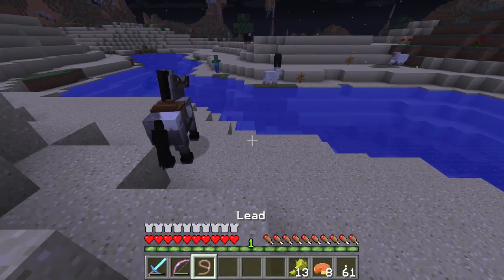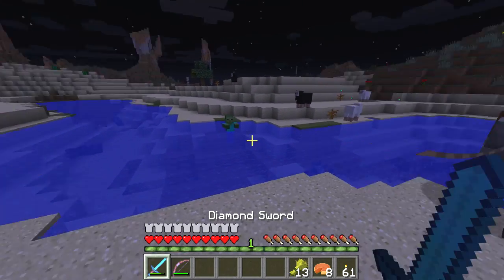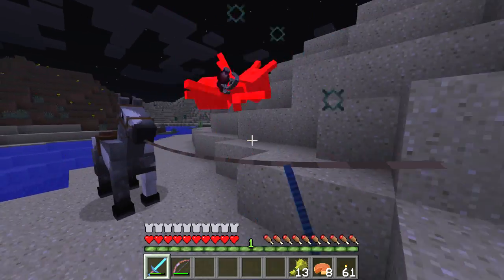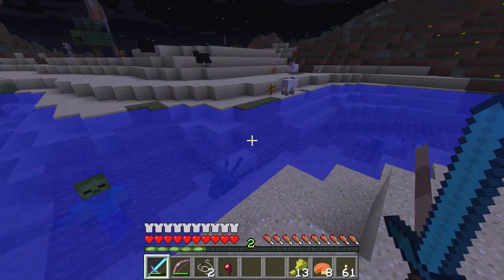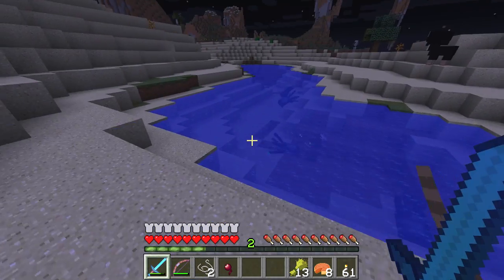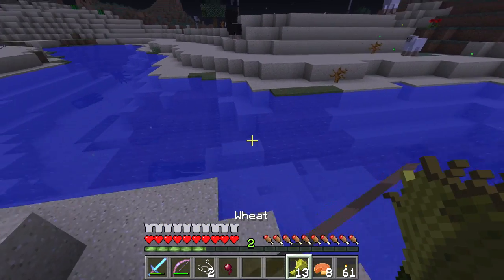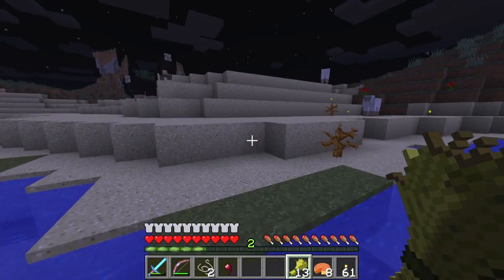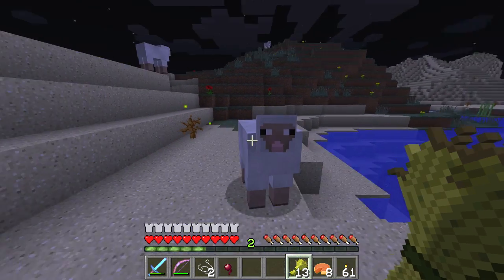Let's get off the horse then, and we'll just bring him with us. Now we have a little bit of strength, but now we also need some slime, which is in that direction.